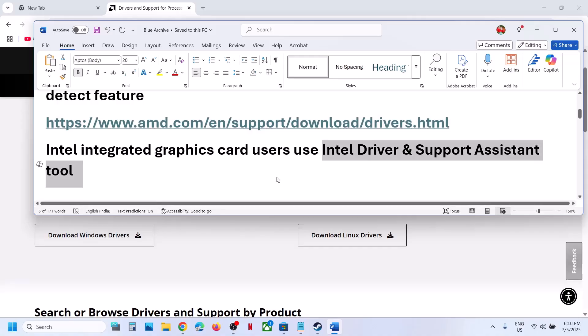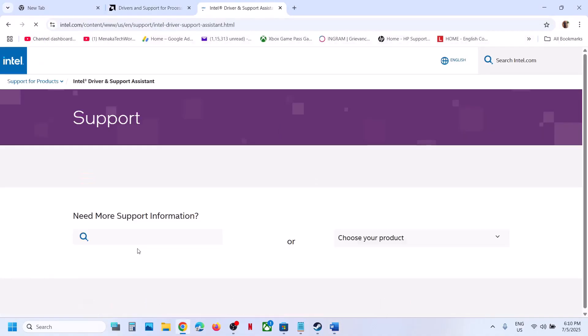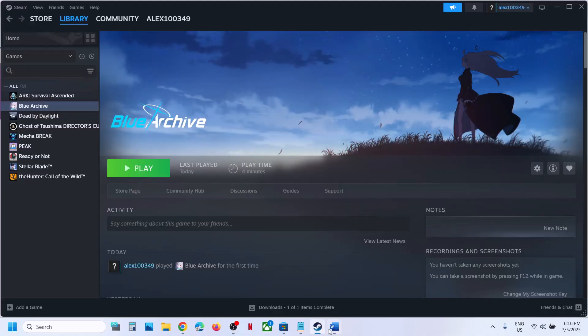If you have an Intel integrated graphic card, you can use the Intel Driver and Support Assistant. Go to the website, click on Download, and run the Intel Driver Support Assistant. Once you launch it, you will see if there is any update. You can see there is an update for the graphic card, so click on Download All, Install All, then restart your computer and launch the game.